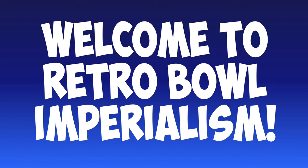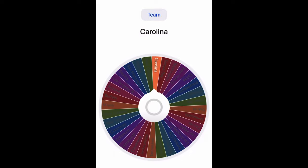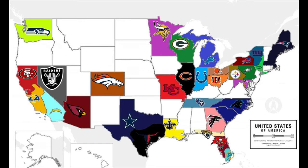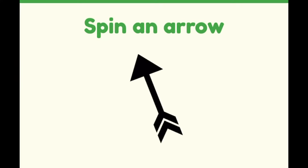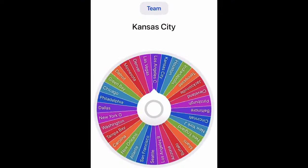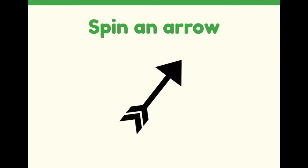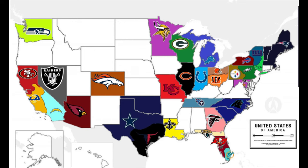Now that the intro is out of the way, let's get into the games themselves. There's probably going to be 50 rounds or more. In round one, our first team wheel spin lands on the Carolina Panthers, and the Panthers will attack pretty much due south, slightly southeast, and they will get South Carolina. In round two, we land on the Patriots, and the arrow lands to the northwest — the Patriots claim Vermont. In round three, it lands on the Dallas Cowboys, who will attack pretty much due north and get the state of Oklahoma.